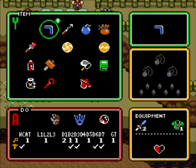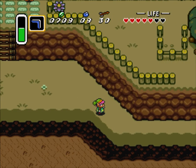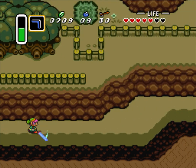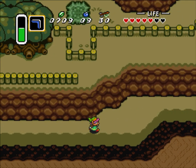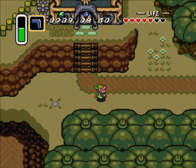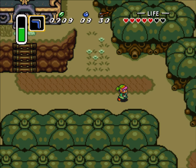Hello! Vice here. Legend of Zelda: Link to the Past Randomizer. In the last part, we got more stuff, including swords! And in this part, I'm going through more of Dark World.